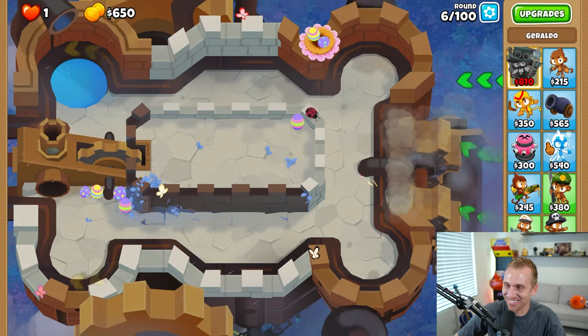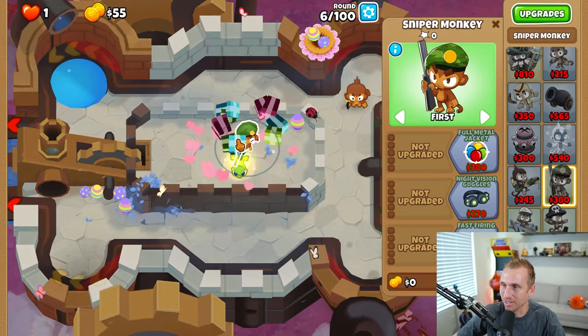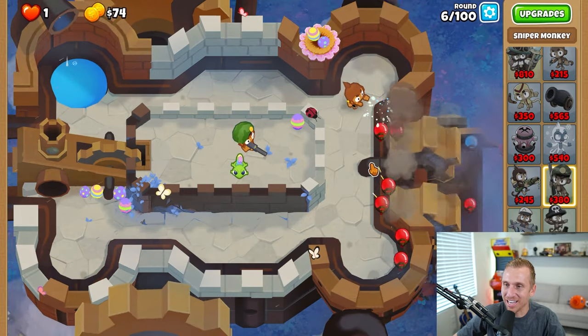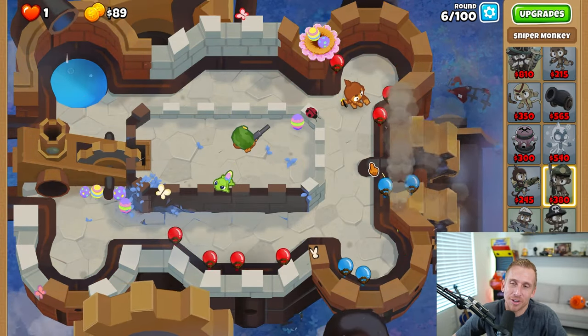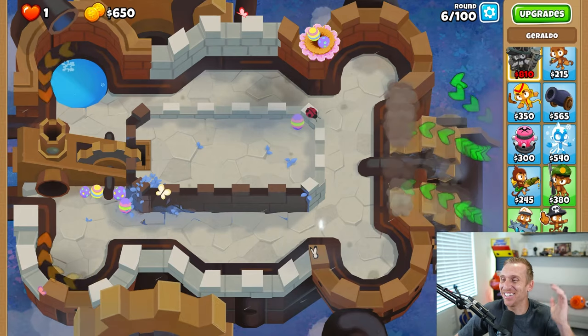Oh my goodness. So here's how we're going to play this — we're just going to put a dart right in the opening and then put a sniper on strong. Is this going to work? I think it will. Sniper plus dart is always a good start — until it's not. This is an advanced map and I can't even figure it out.